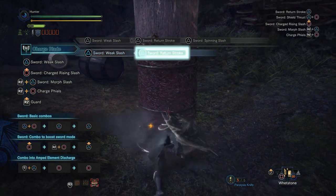The sword buff is actually done in a completely different way to the shield buff, because you don't need to be in axe mode when you activate it.